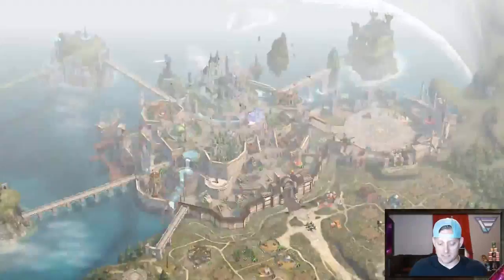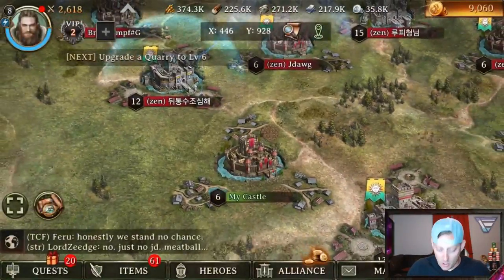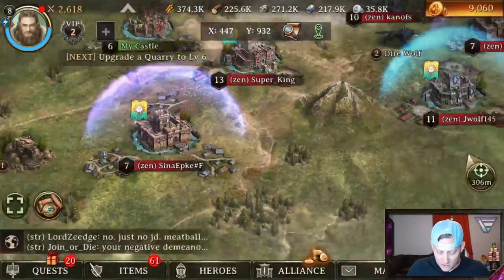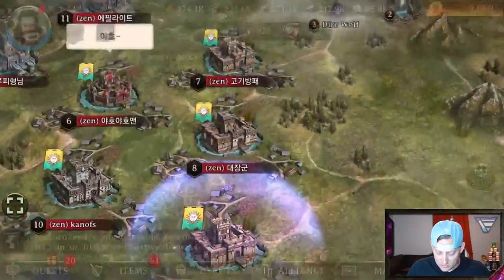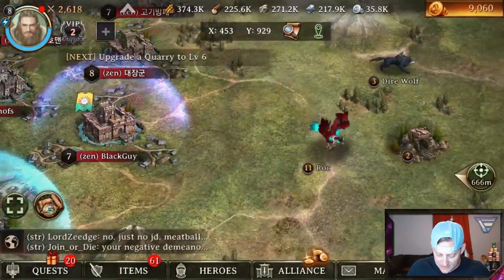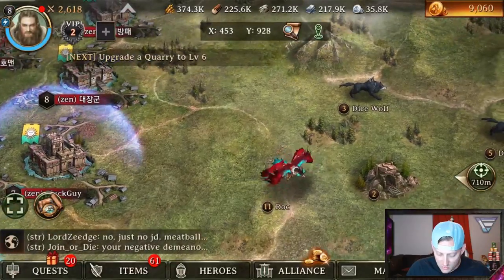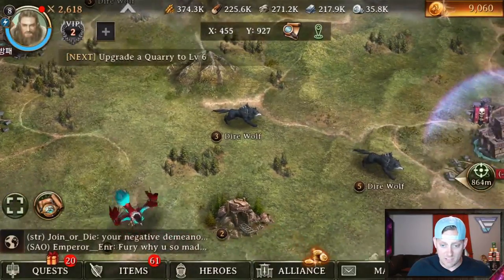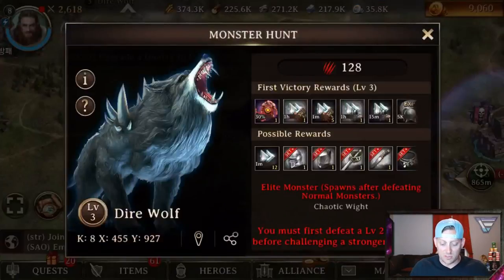Why don't we go and attack another monster? Because that was kind of cool. Are there any other monsters around for me to attack? If I look around right now... oh, can I attack this thing? That's a level 11 — I'm a level 8. That doesn't look so good to me. But we have a Direwolf. Let's attack this Direwolf, a level 3.